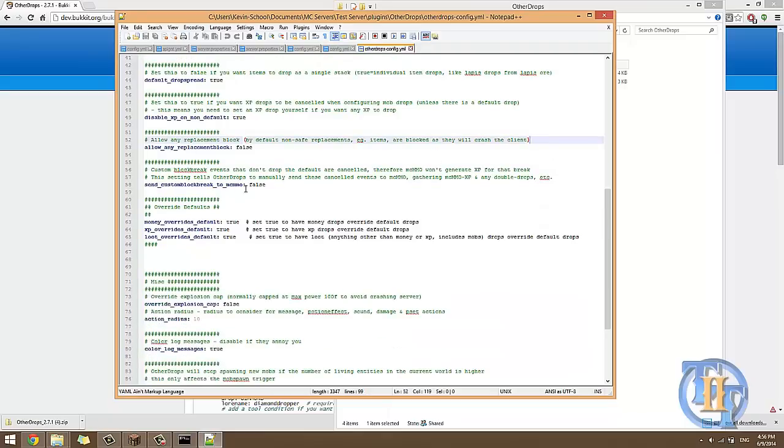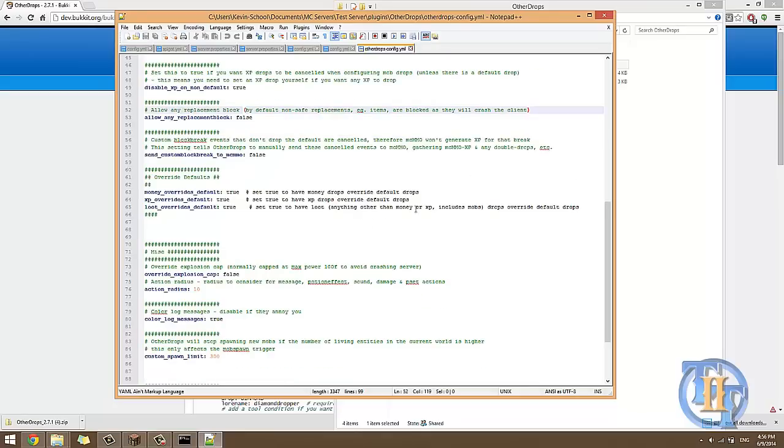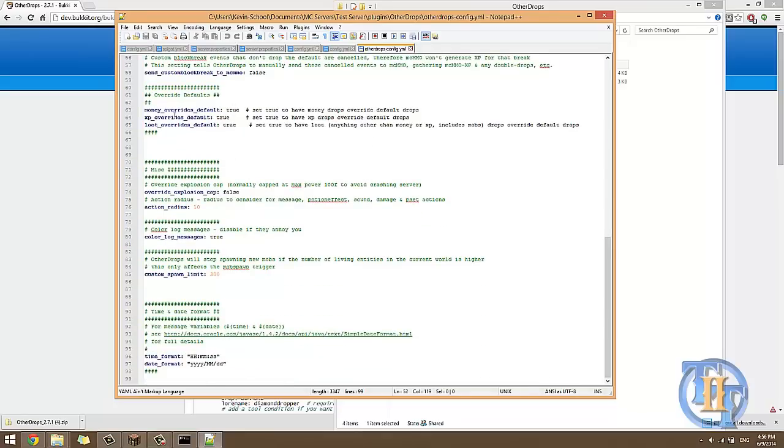Send custom block break to MCMMO — if you have MCMMO, which I don't, you can tell it to send the events for block breaks to MCMMO, because otherwise it won't recognize them. 'Override defaults' — this overrides the default Minecraft money, XP, and loot, so Other Drops will take control.